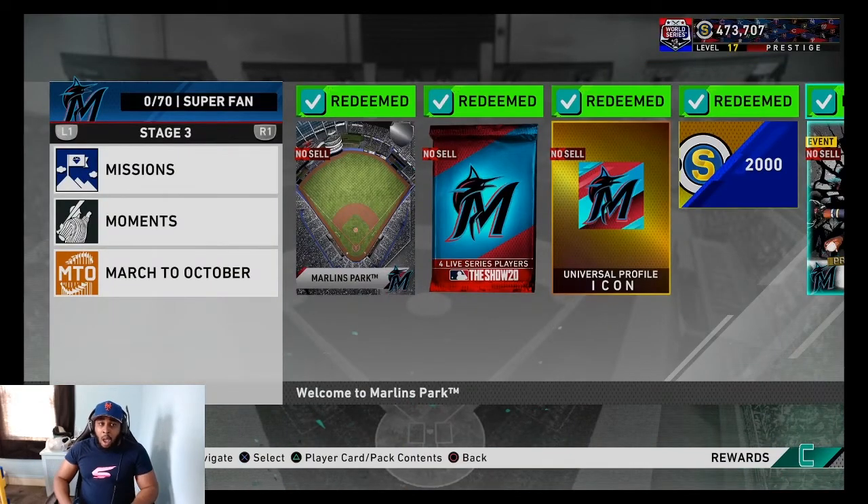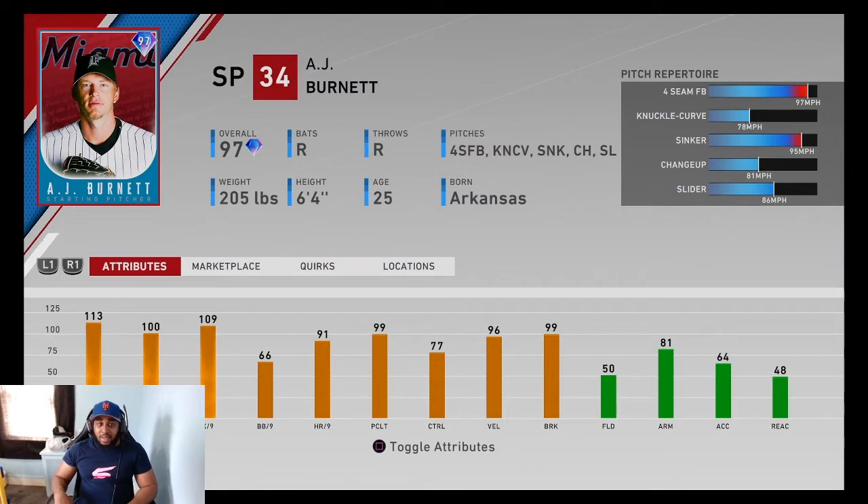Miami Marlins Stage 3 is AJ Burnett. I like this card more than Smoltz, honestly — Burnett's sinker makes him more viable. His per-nines aren't as great and his walk rate means he'll be more wild, but he throws 97 which gets up to 99. He also has a knuckle curve and a funky motion that's tough to pick up. That sinker gets up to 97 — it's going to be a hard pitch to hit, changing speeds with the knuckler. 109 Ks per nine, 99 break. He's going to be tough to hit.